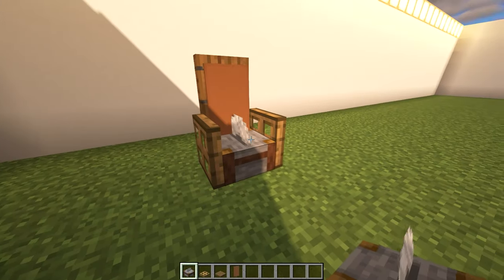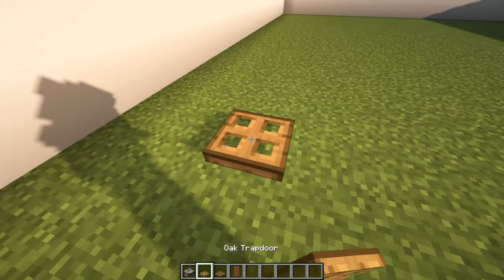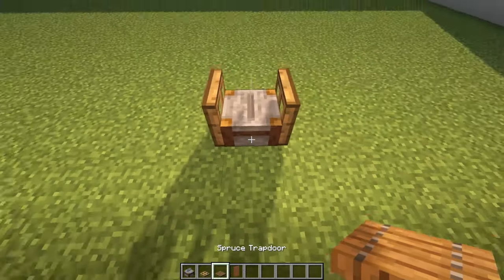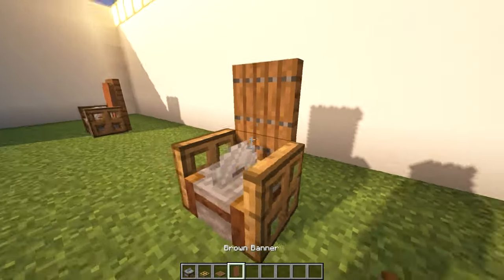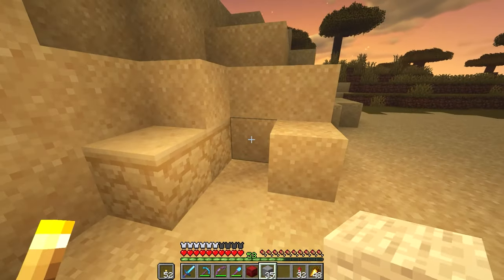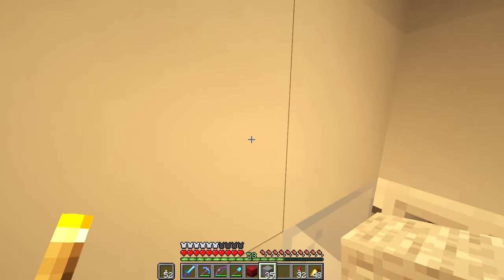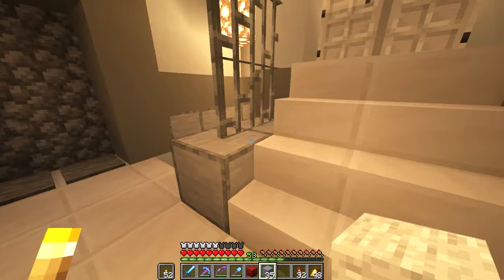Number eleven: odd chair. This one's kind of just for fun — build one inside your house for a comfortable and relaxing experience. Number twelve: hidden base. We are back in a survival world for this one. If you haven't already, definitely go and try to build a hidden base or room. For example, this one: you gotta throw an item at a certain block and it will open up a hidden trapdoor. These can be small and simple like this one, or it can be a huge staircase that opens up out of the floor.